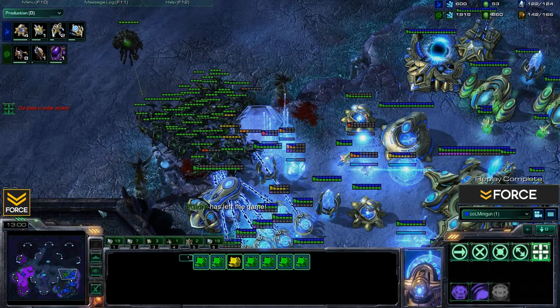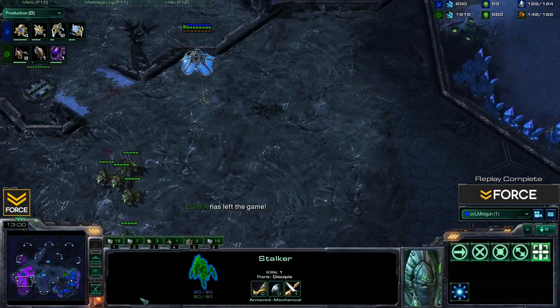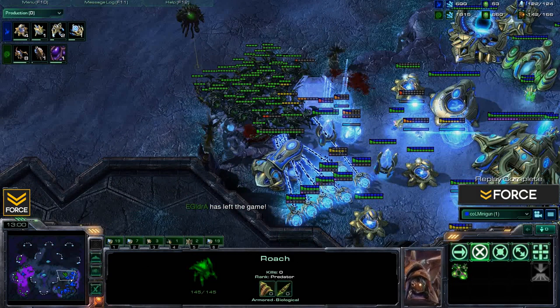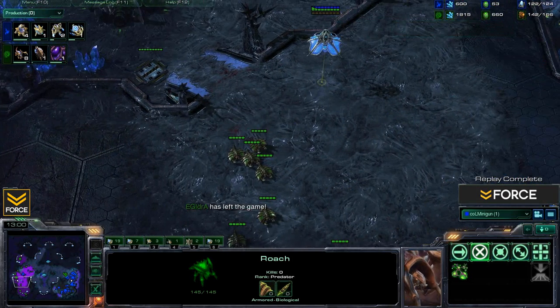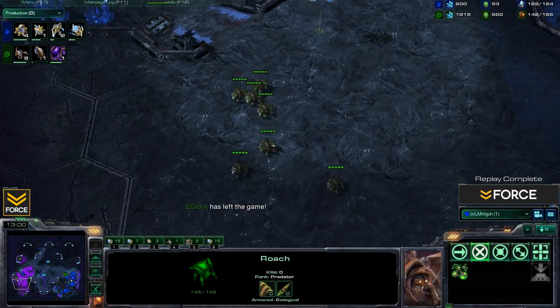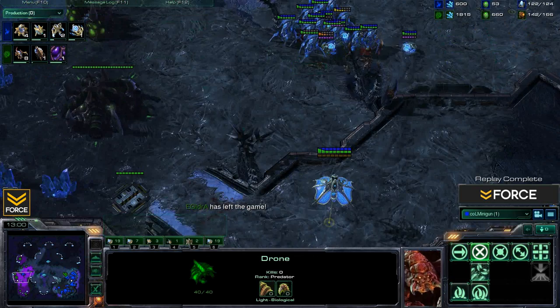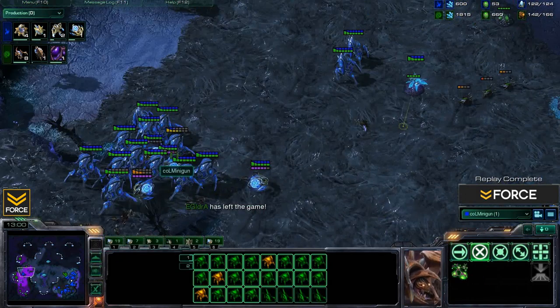Idra just goes ahead and leaves the game. Very impressive play there from Minigun — hopefully you guys did learn a thing or two. Again, this is going to be most effective on a map where you can protect yourself with a small amount of force fields when that counter-attack does come. Because if you are in your opponent's base force-fielding them out and stopping them from protecting their main base, it is obviously very likely that they will counter-attack. So as long as you can protect from that counter-attack, this will work very well for you.